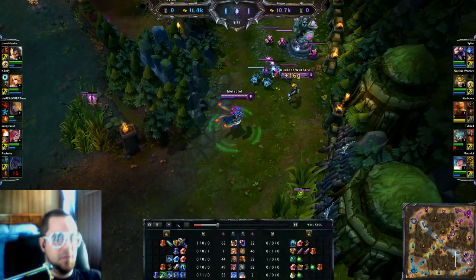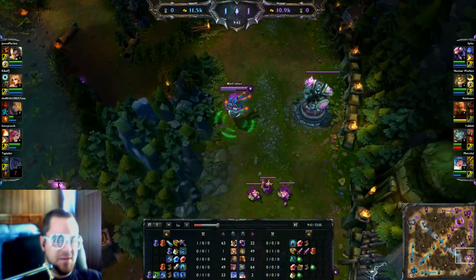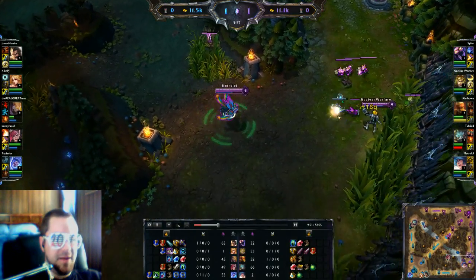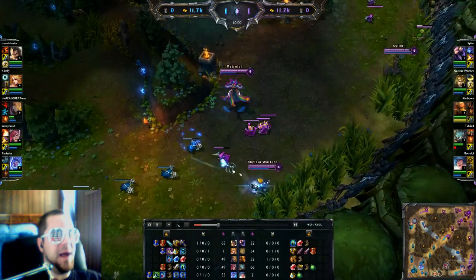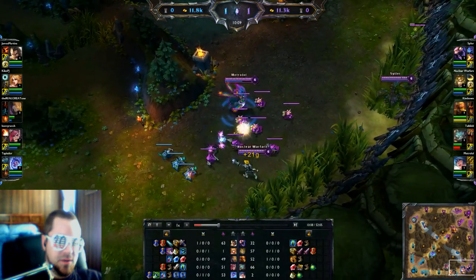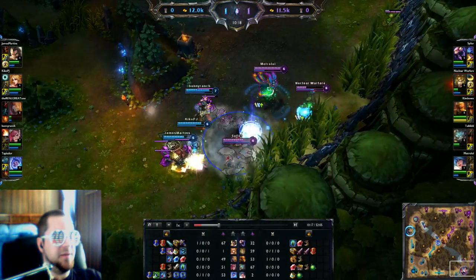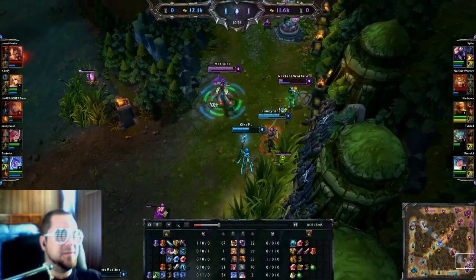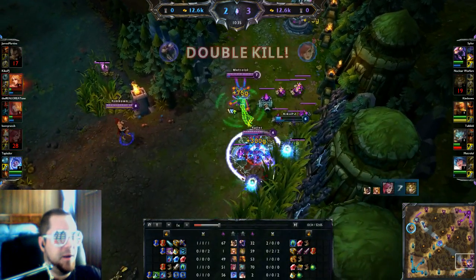Siler is trying to make something happen but there's nobody in lane. I have a ward in that bush and I can see they're not there. I have no wards remaining and I've bought the life item, so it's probably time to back — but I don't go back. Maybe because Leona and I are talking about trying to get something here. Vi is coming as well. This is a pretty pivotal part of the game — Leona gets dominated and I use my ultimate for the first time, hitting two people.